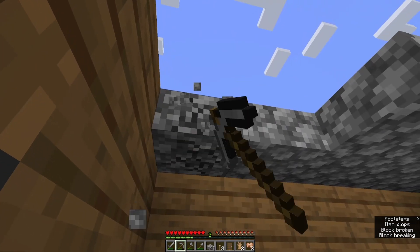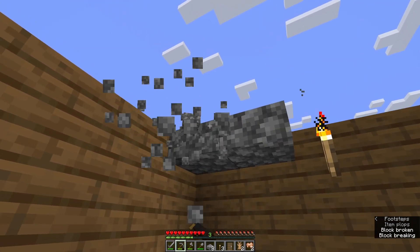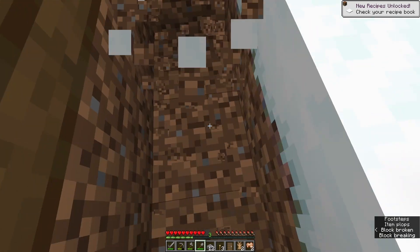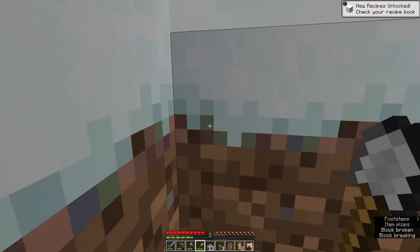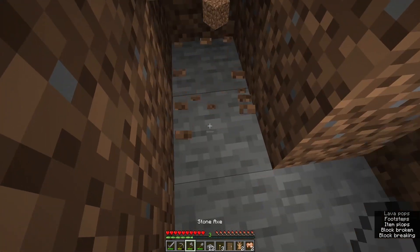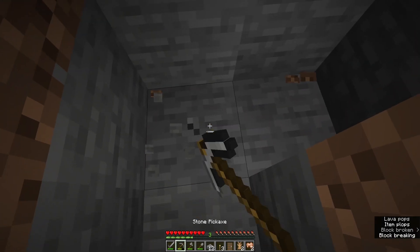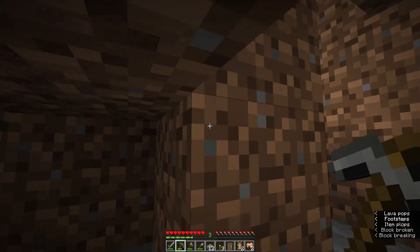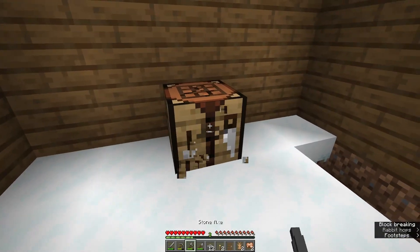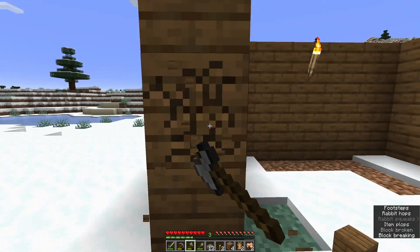The other thing you can do while you're in your little safety box is start digging for resources. Minecraft is a game about getting resources — you mine so that you can craft, it's literally in the name. While you're in your little box, you can shovel your way down into the earth. Once you hit stone, there's a greater chance to find resources like iron — one of the biggest ones you're looking for — or coal. Dig down, light up behind you so things don't spawn, and use the night to your advantage to get some extra resources.